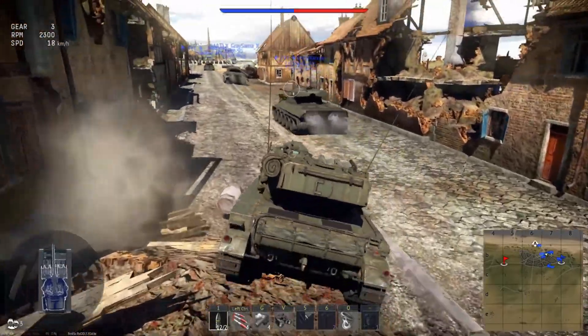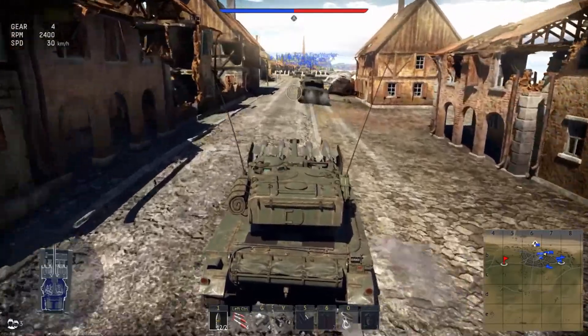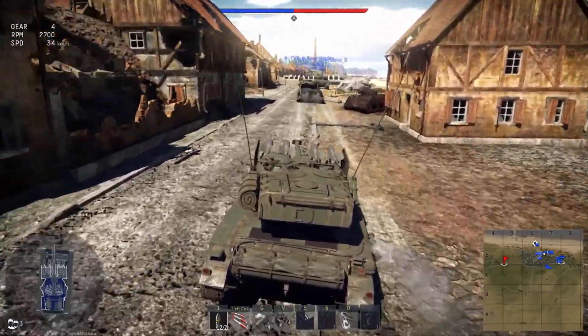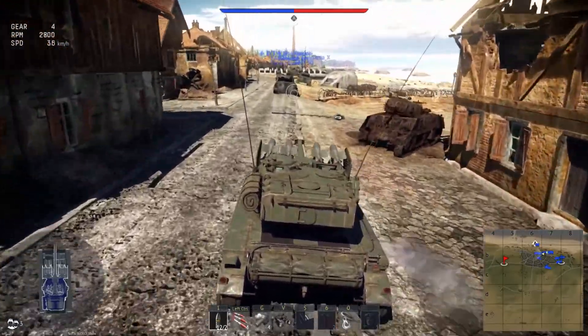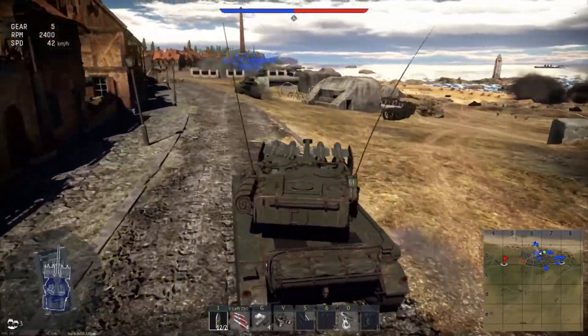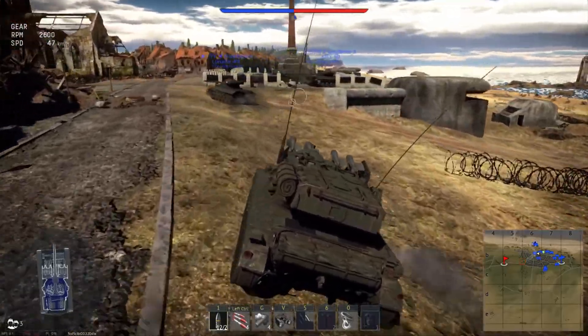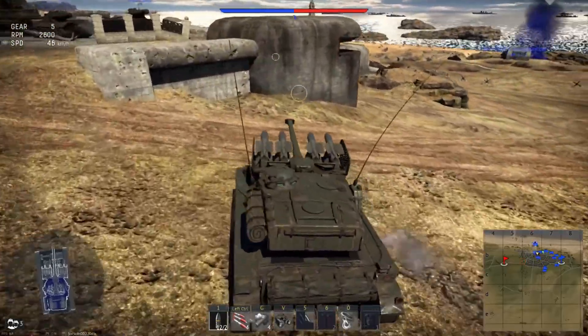We're on the coastal town part of Normandy, facing off with the allies against the Germans this match, which means I could see anything from Tiger 1s to Leopard 1s. But looking around, I've seen a fair amount of Lorraine 40Ts, so it's a good chance we've gotten ourselves a down tier. Now this is both a good and a bad thing, and that's what I want to focus on in this video.